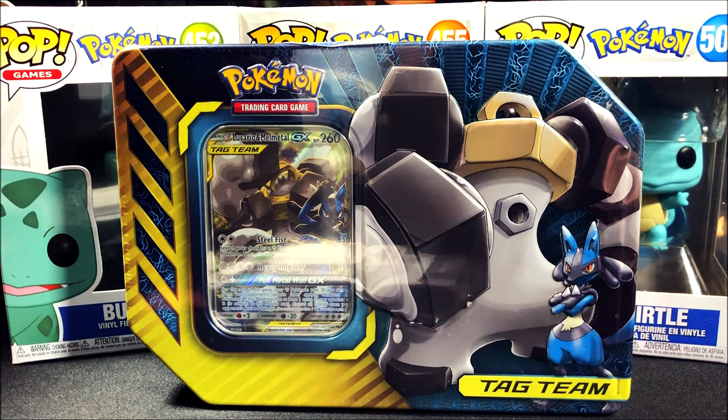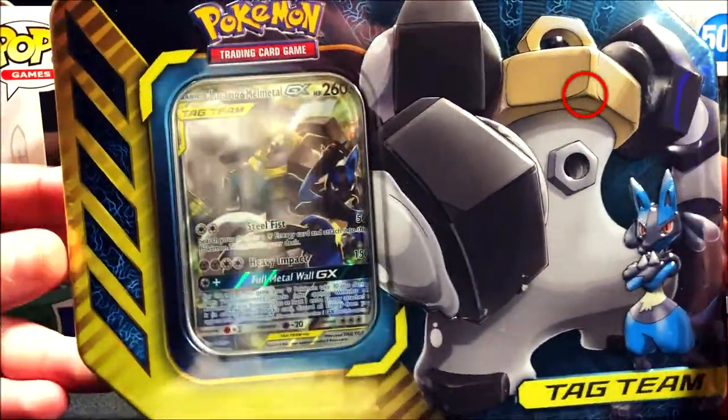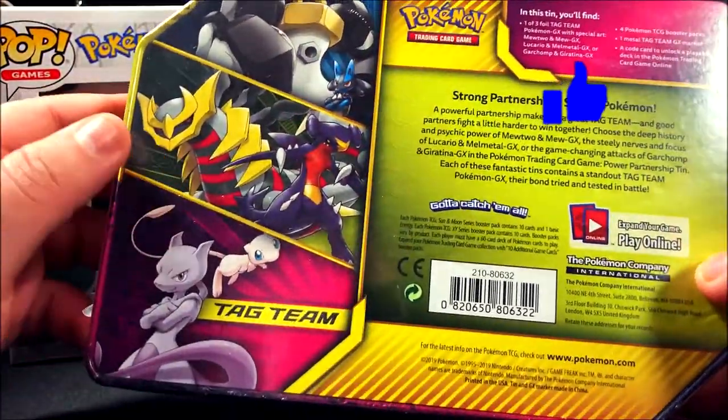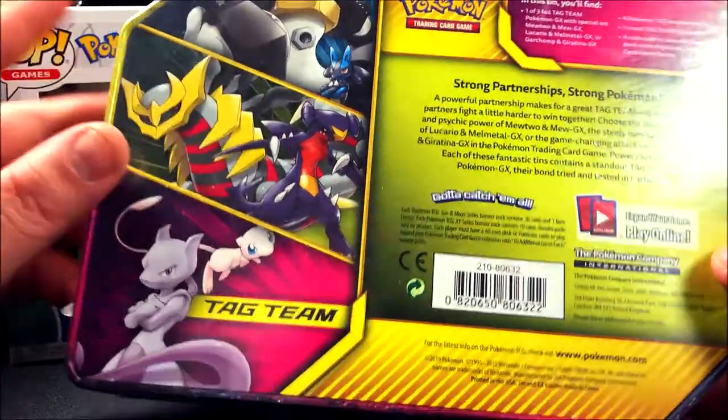Hello everyone, it's Team Rocket Jaws here with another Pokemon card opening. For this video we're going to be opening the Lucario and Melmetal GX Tag Team tin. I'm pretty excited — this is the first time I open this. There are actually three tins you could open in the series, and the only one I have is the Melmetal and Lucario.